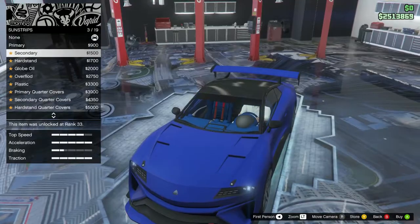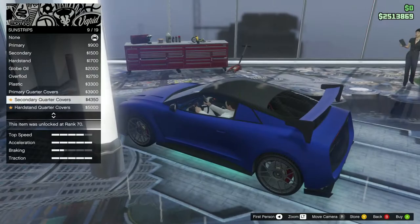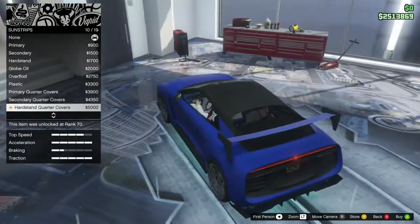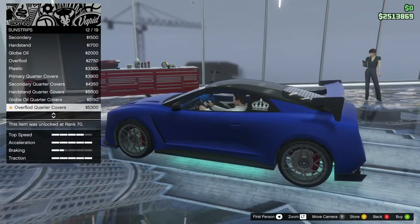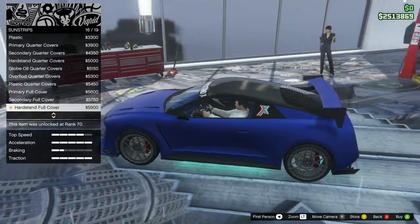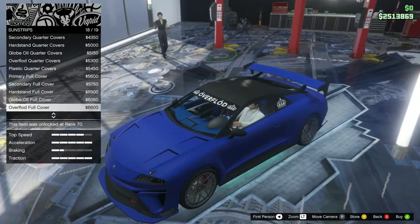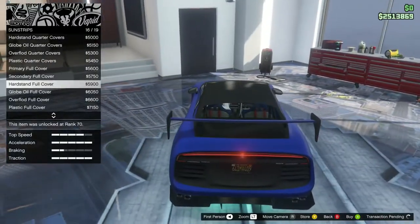Sun strips - primary, secondary, hard stand, globe oil, overflood, plastic options. Quarter covers - primary, secondary, harder quarter covers. Those look good. Globe oil quarter covers, overflowed quarter, plastic, primary full cover, secondary full cover, hard stand full cover, globe oil full cover, overflowed full cover, plastic full cover. I kind of like the hard stand full cover - looks cool. Let's go with that one.